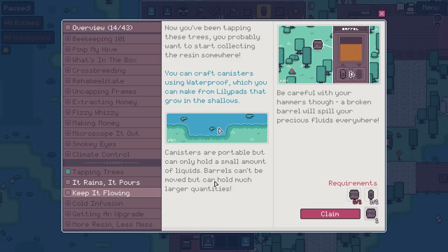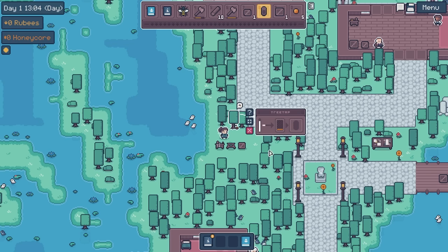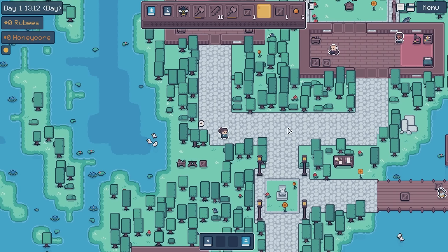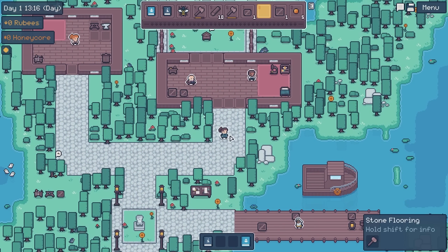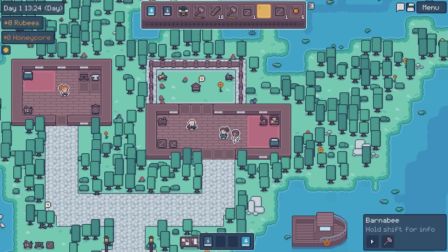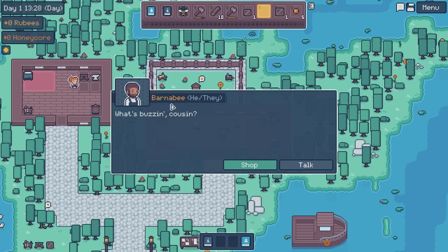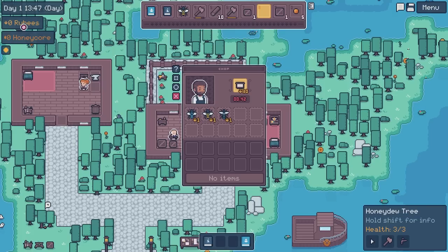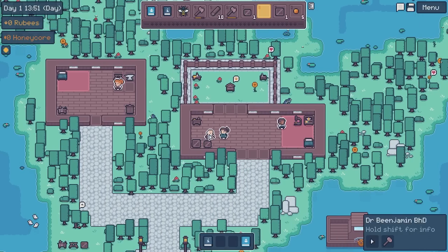I'm going to pop this little canister in there and allow it to start collecting the resin. But with that done, let's go have a bit of a chat with people — that was an awful lot of reading and I do apologize. This game is a bit front-loaded with information. Barnaby! Every single NPC name is going to be bee-related. We can buy bees from here, though we don't have any rubies yet.